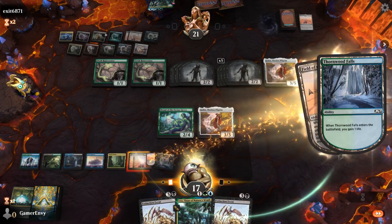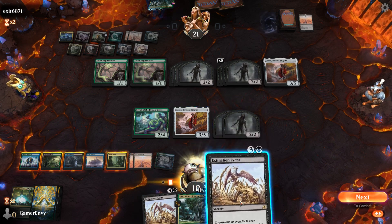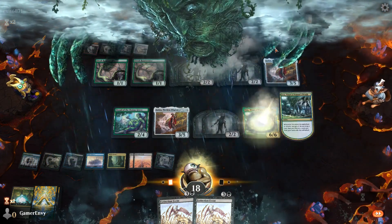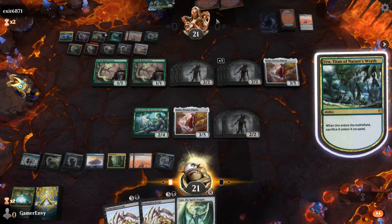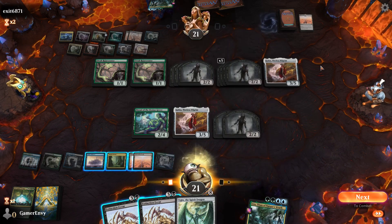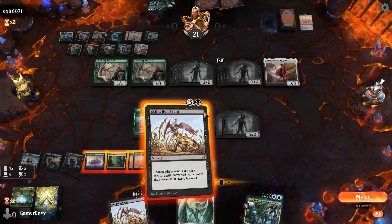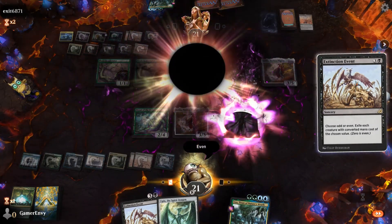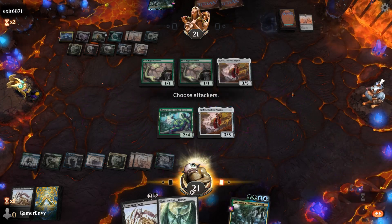I think we're going to have to - if we get another land we can double Extinction Event. Uro, go. Ugin the Spirit Dragon - well, that's gonna be fun. Even if I get rid of that he gets through all his tokens, and next time I can bring Uro back. Even. No attacks, there we go.